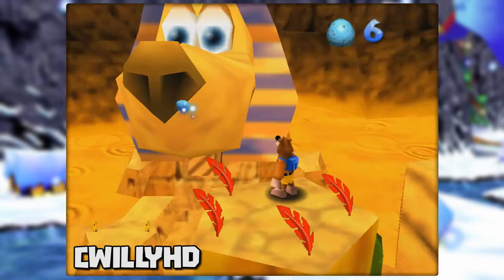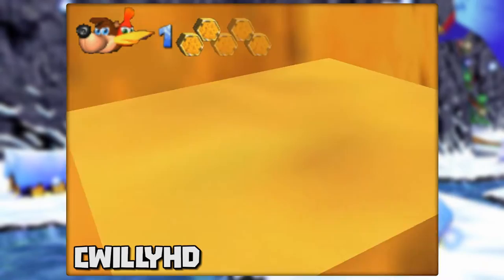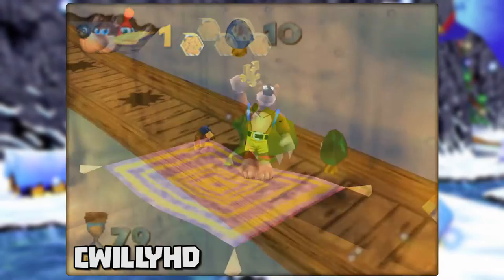In Gobi's Valley, there's a way to enter Jinxie early. Instead of firing eggs into his nose, head over to the platform on the left side of him. Jump off and perform a Beak Barge at the line in the wall. You'll clip inside of him but still be taking damage, so quickly maneuver to the front where the loading zone is before dying. Now you're inside, so grab the Jiggy and head out.